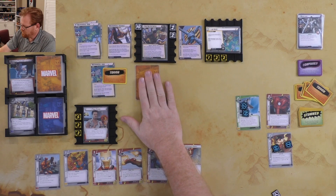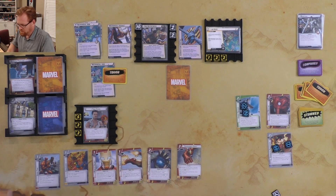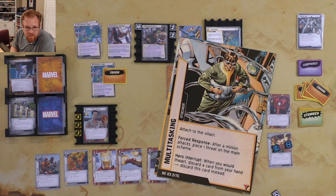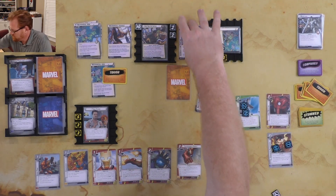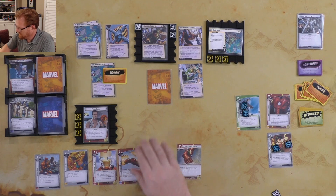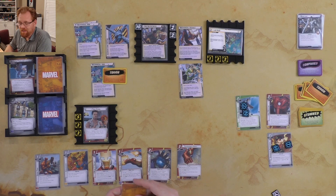We need an encounter card. We get Multitasking - I don't like that one. Multitasking is a forced response: after the minion attacks, place one threat on the main scheme. So essentially when a minion attacks, he gets threat added. That's bad for me because he tends to get a lot of minions. He also gets another encounter card - Doc Ock heals two damage, but that doesn't matter. He's going to scheme for two more.